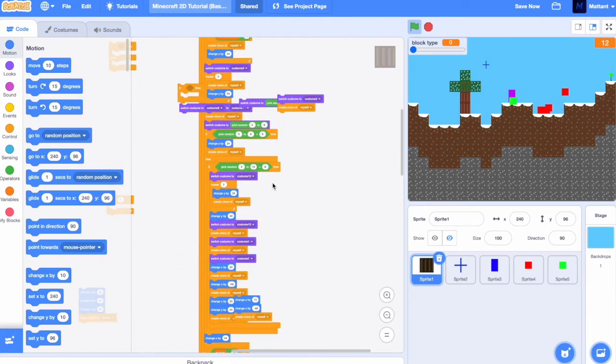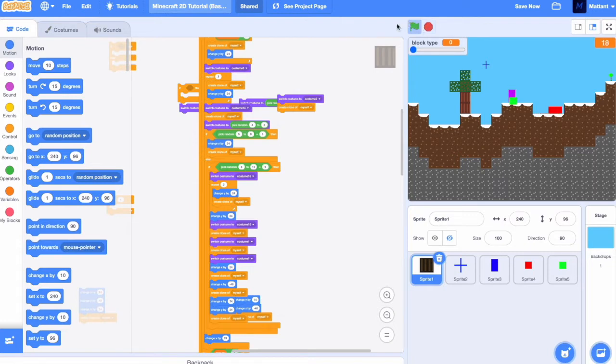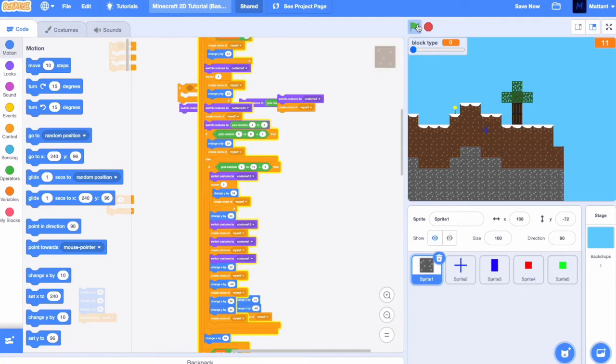On that, instead of 10, it's going to be 15. Just make sure you switch costumes to 15. And now we should see that we've got a spruce biome. Let's make it a bit more common, so let's say 1 to 6 instead of the previous value.